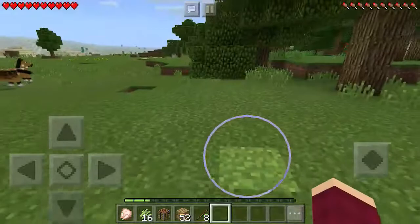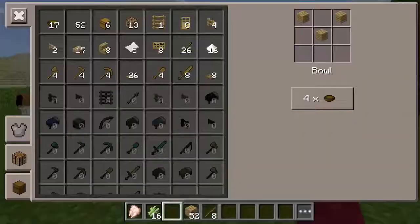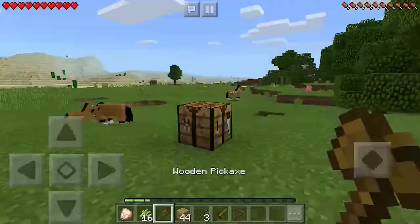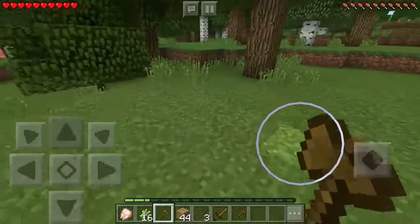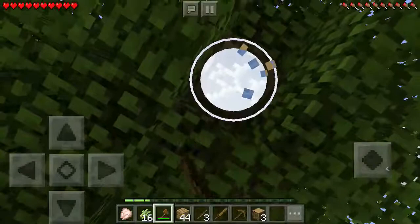We're going to throw that one sugar away because we do not need that. I'm going to have to mine up more wood. Let me just set up the crafting table — I'm going to need four planks.